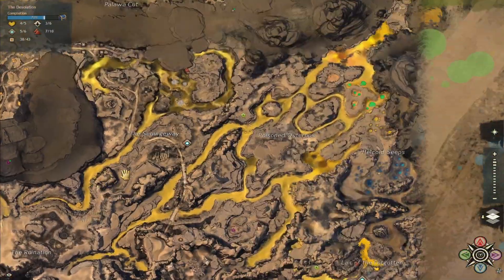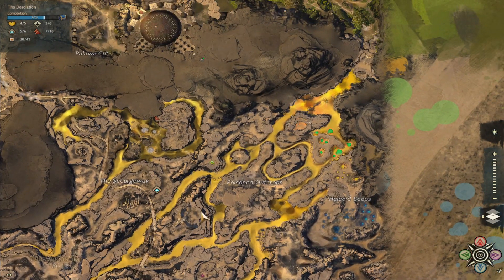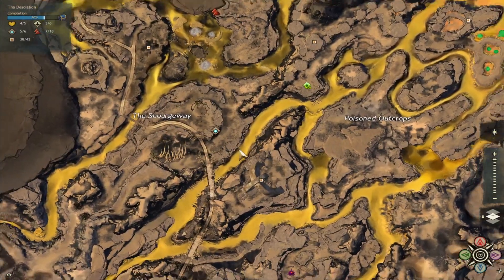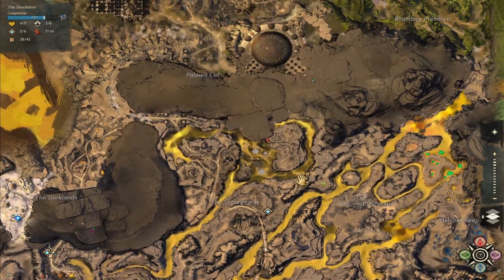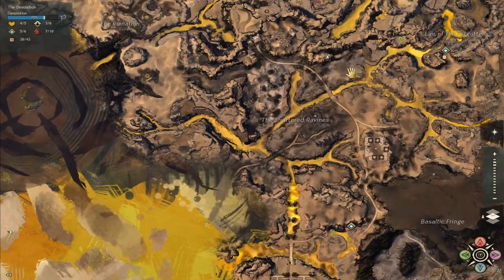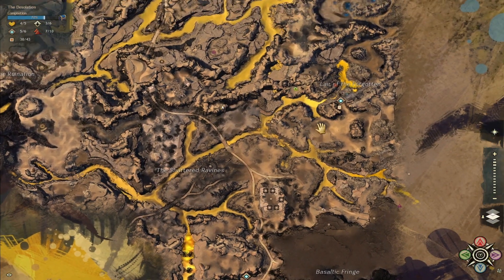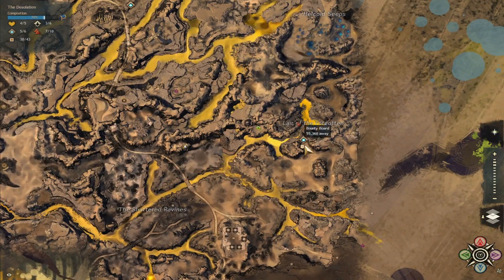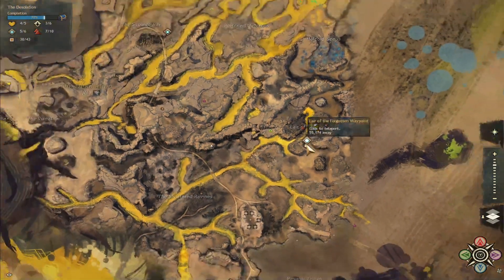There are 43 POIs in this zone. Jesus Christ. Wait, so where are we going? It said Sulfur Quarry. I don't know if we've actually found that yet. Maybe that's that spot to the north up there that looks like a sulfur pool.